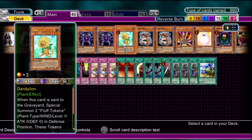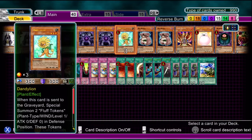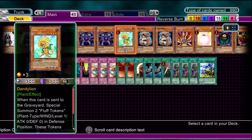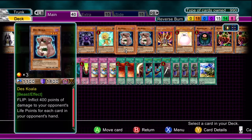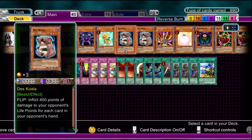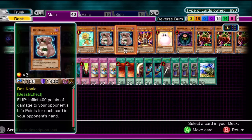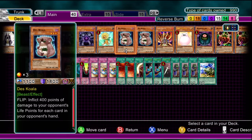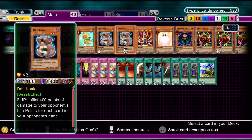Dandelion — only there for defence obviously, as well as to get some tokens out for your tributes. This isn't a necessity in the deck and I am looking for a replacement card, but it can still help you out in a decent situation. I've got two Des Koalas — only two because if you draw it later in the game where the opponent has no hand it's not as good, but if you draw it right at the beginning, great — near enough 2000 damage done. You can't really have a burn deck without Des Koala; it can be a devastating burn damage effect. Definitely run two of those.